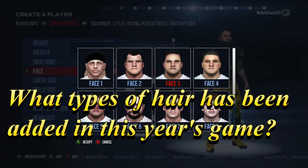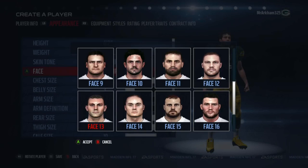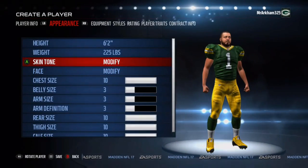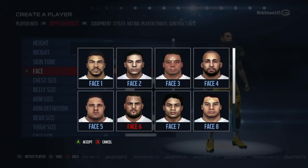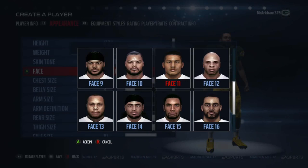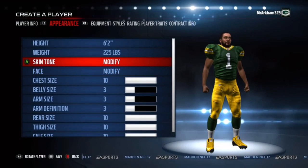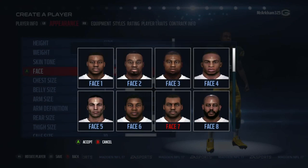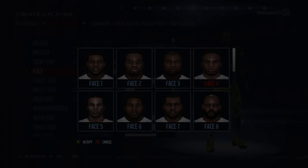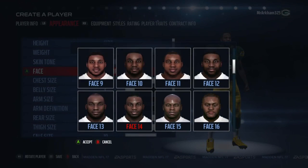What type of hair has been added this year? We've gone through and redone all of our hair. Our long simulated hair — the long straight white guy hair — has been redone with nice brown and blonde versions. Our long curly Samoan hair, aka Troy Polamalu hair, has been redone and looks really phenomenal. Dreadlocks have also been redone, along with improvements to collision and how hair moves and flows.